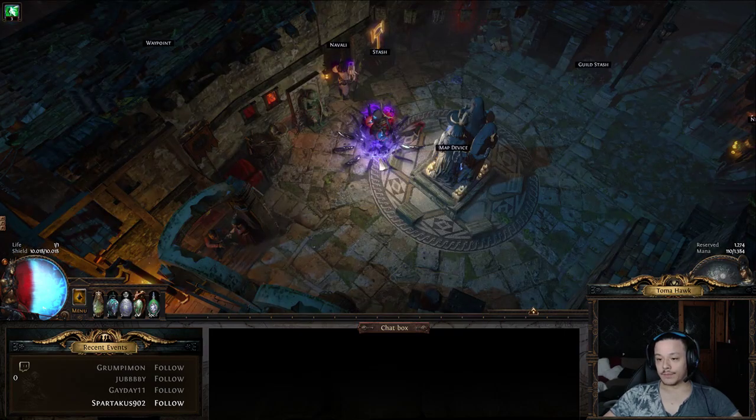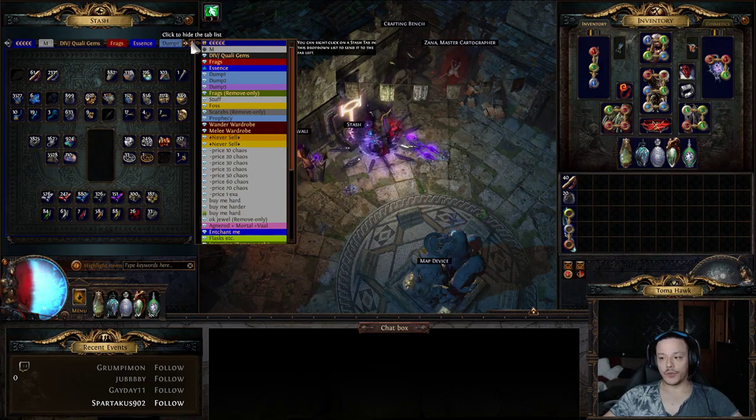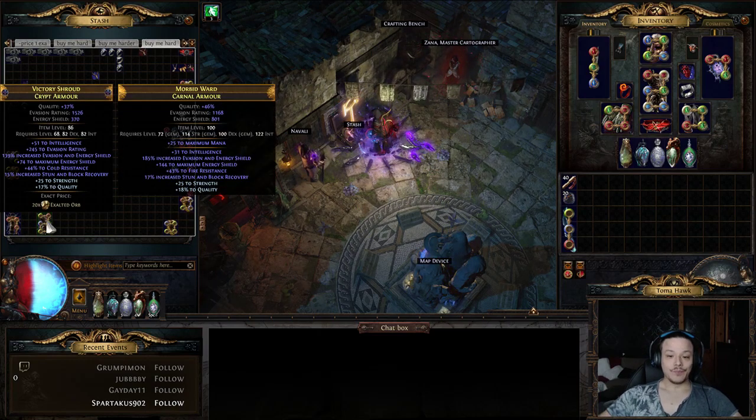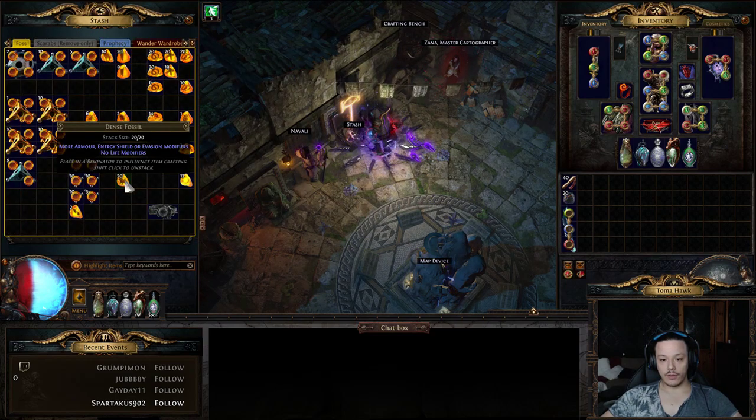There's also a really easy way to craft yourself a nice chest piece. Make sure you get the Carnal Armor base, since higher base items have higher base evasion rating and energy shield. First use Perfect fossils to get it to 30 quality, then use Dense fossils to get only evasion and energy shield rolls. You can also use the fossil that rolls numbers lucky to get a higher chance at high-tier mods.